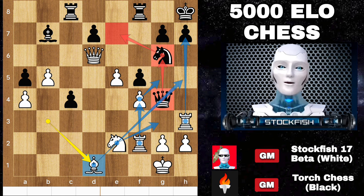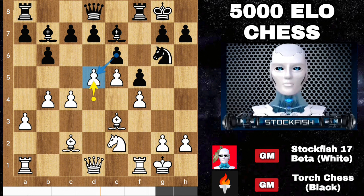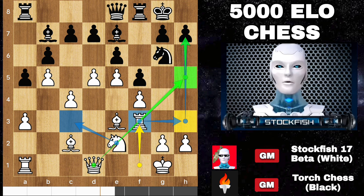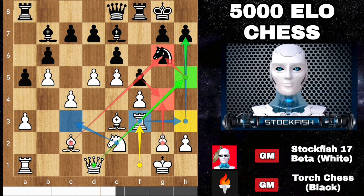Life is not a problem to be solved, but a reality to be experienced. So back to all the variations — Torch played a5 first, b5, queen e8, rook to f3 to consider rook h3, using the h file. Play knight c3 to bring the queen to h5, attacking the pawn, and push the g pawn if needed. So after takes, the bishop can capture the knight with queen support.